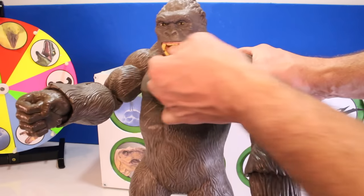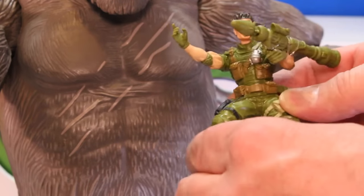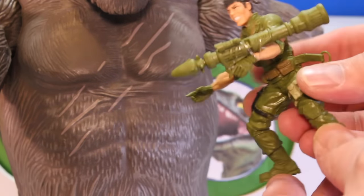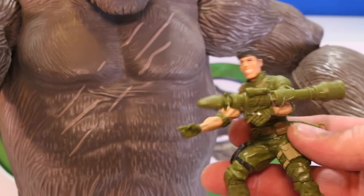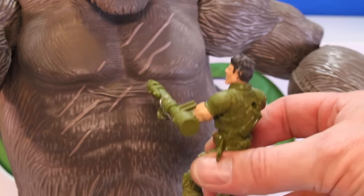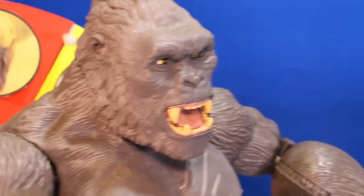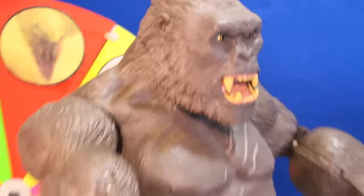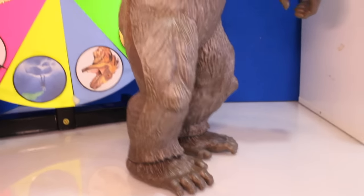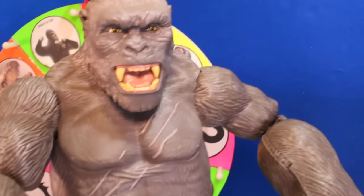There are no other features - the mouth doesn't open or anything like that. He comes with this army figure dude. He looks like a Rambo figure. He articulates a little bit, his head moves. He's holding an RPG - like an RPG is going to do anything to 100 feet of muscle. You can see some really good detail to the face. They've definitely updated his look; he looks a lot meaner than he did in past movies. Real nice figure, he's real big. Definitely the centerpiece of all the Kong toys.